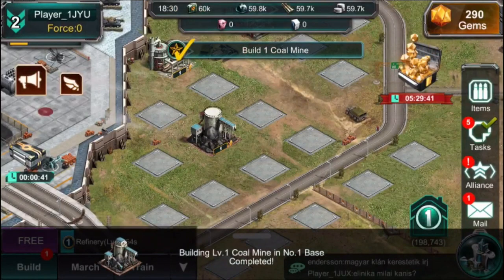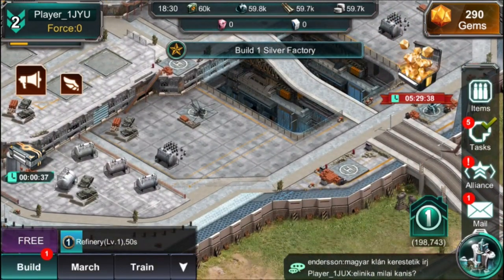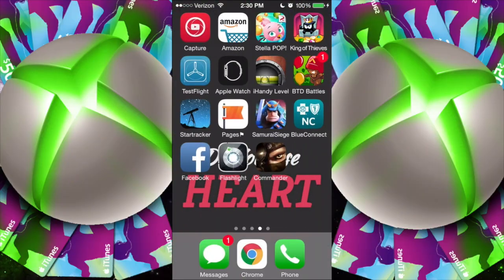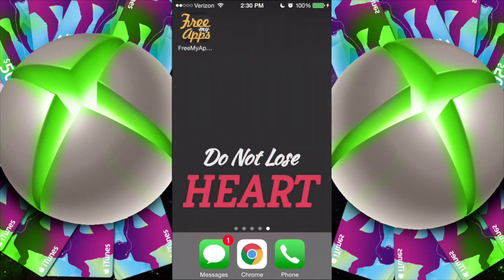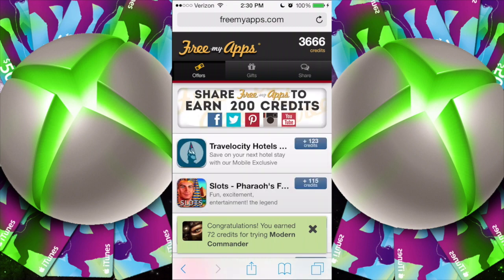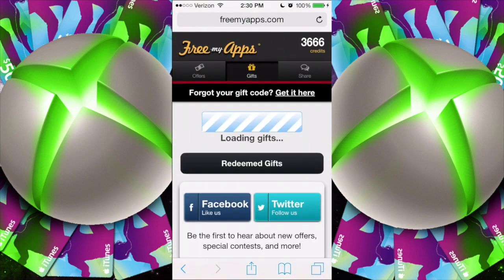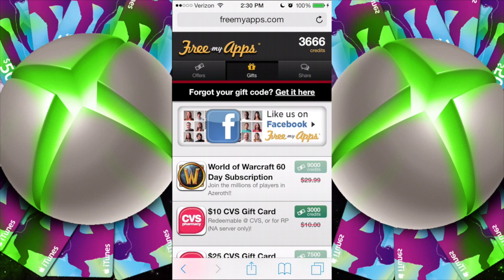You can get points and redeem it for any kind of card. But we're coming up on our 30 seconds in this gameplay right now, and we're about to jump out. You're going to see that I'm going to head right back to Free My Apps up here in the corner, and you're going to see a jump from 3,500 to 3,600. I'm just playing with you guys. But now you can see the credits come in — you just saw them come in live right there. So we're going to go ahead and click on gifts, and I'll show you all the things you can get.